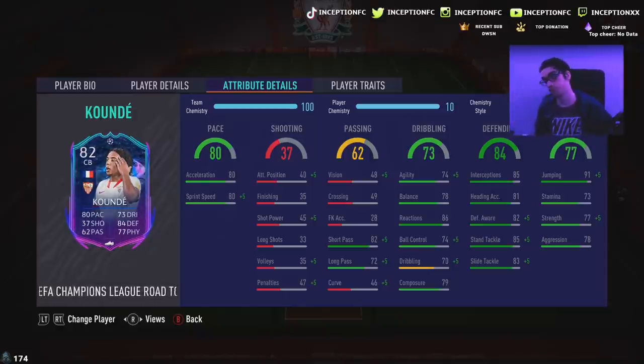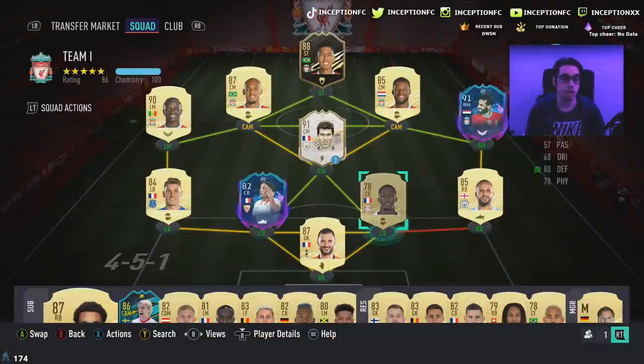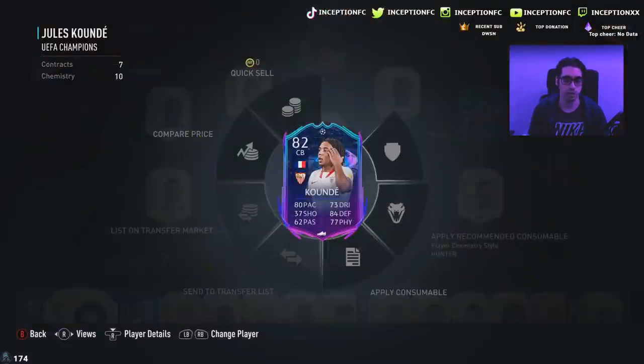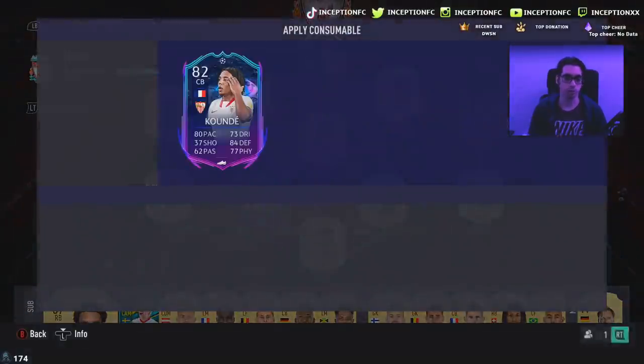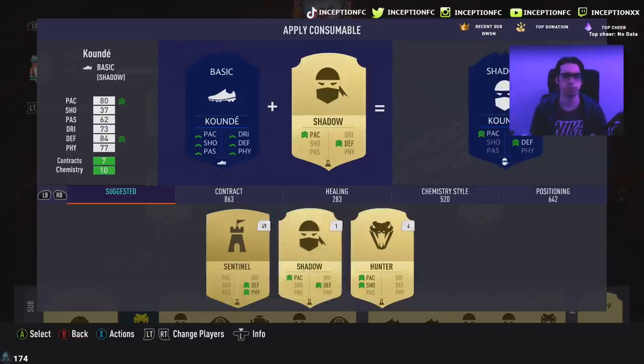The cool thing about this card is obviously the fact that he will still get upgraded. If Sevilla keeps going through the group stages, which they potentially could because they're obviously a very good team, there's a big chance of him actually getting that. So in regards to Koundé, we're going to go ahead and give him the Shadow chemistry style. I don't know why they would recommend a Hunter on a center back, but we move.